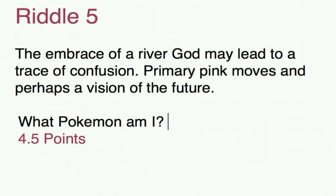The final riddle — riddle five — the solution. I was looking for Gardevoir. It was obviously a bit of a trick: I was trying to fool you with 'a river god,' trying to make you think it was perhaps some sort of Water type. But that's why I put 'leads to confusion' — it is in fact an anagram of 'a river god.' So you've got one point for Gardevoir, and one point if you got the anagram. It's described as the Embrace Pokemon — half a point. 'Trace' is one of its abilities — half a point. 'Confusion' is one of its moves — half a point. 'Primary Pink Moves' refers to Fairy and Psychic type moves — half a point. And 'a vision of the future' refers to Future Sight, another of Gardevoir's signature moves — half a point. If you got all that, four and a half points.